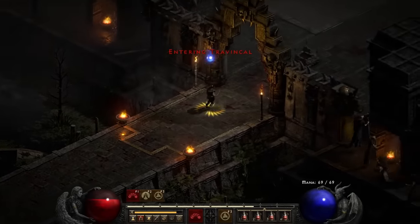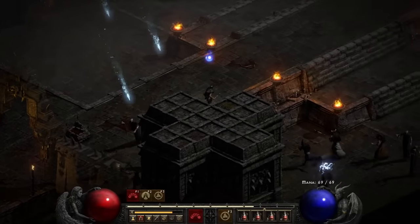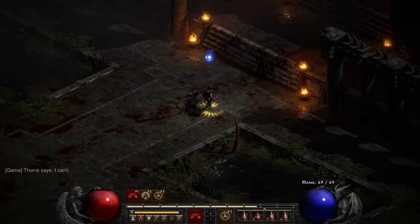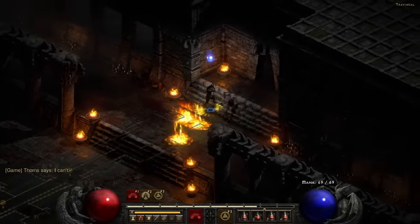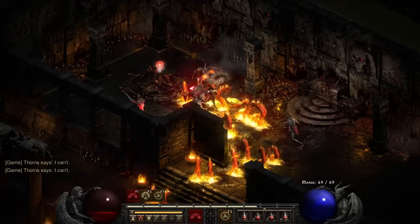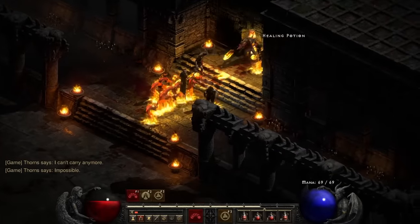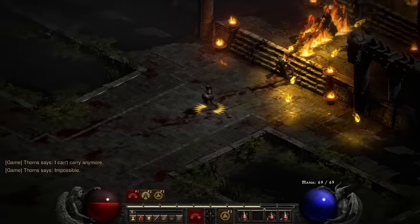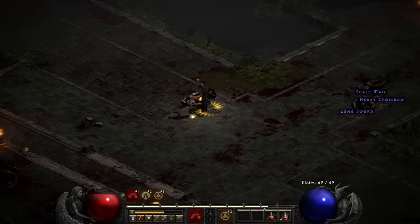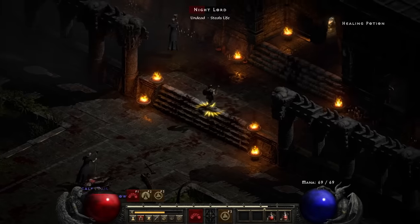Eventually I make my way to Travincal, but the welcoming party here is a bit too spicy for my liking. We might have to do a little strategizing here for once. The mages here aren't too hard to bait for a melee strike, so they're not the issue. It's these damn council members — they're extra strong and summon a metric boatload of hydras. Not exactly a good time for my build right now. But I do manage to kill at least one member each time I run in there.